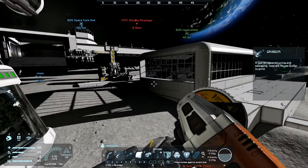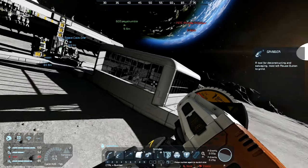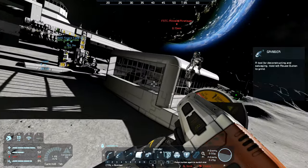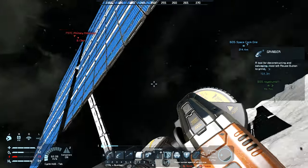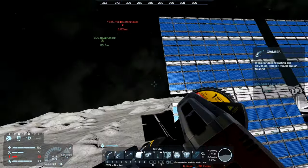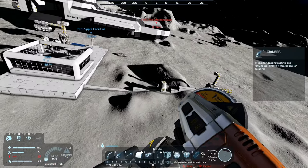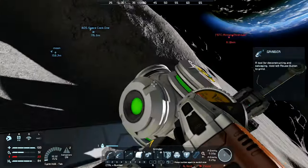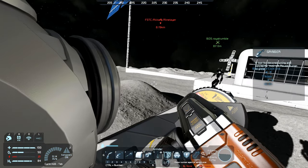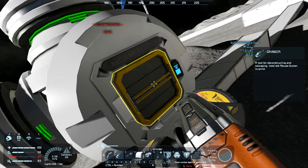This is an oxygen farm. As you can see, we have plants inside — it provides us oxygen inside the outpost. Poor humans, I don't need that. And this is our giant solar panel. A lot of energy — that's what I need! Oh, that's nice.